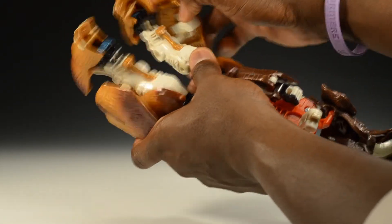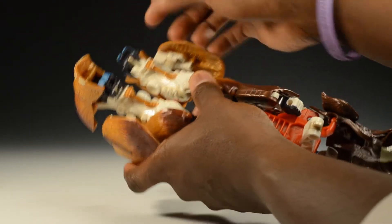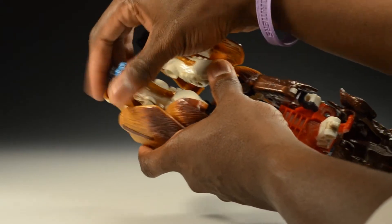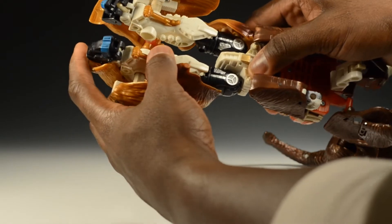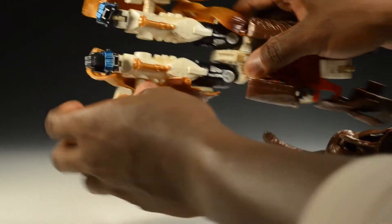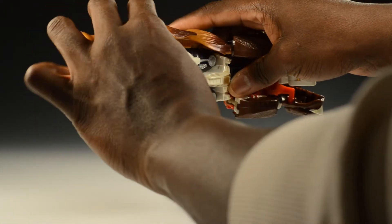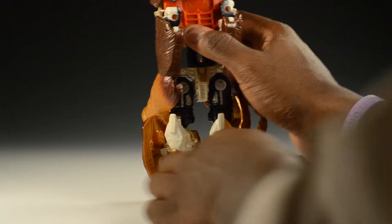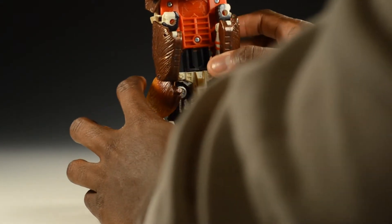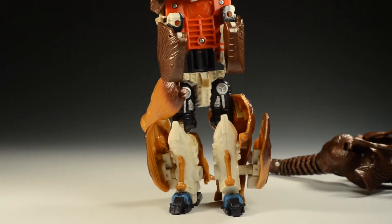These body panels actually come out — flip those up — and you can already see his knees and stuff like that. Once you get going you can pretty much see how he's going to end up, but still taking it through it because it's a video and people like transformations. Once you flip these calves back, that opens up the feet and you just take those and flip them out. Make sure these light panels are pushed in as best as possible, and there we go — we have the whole bottom half.